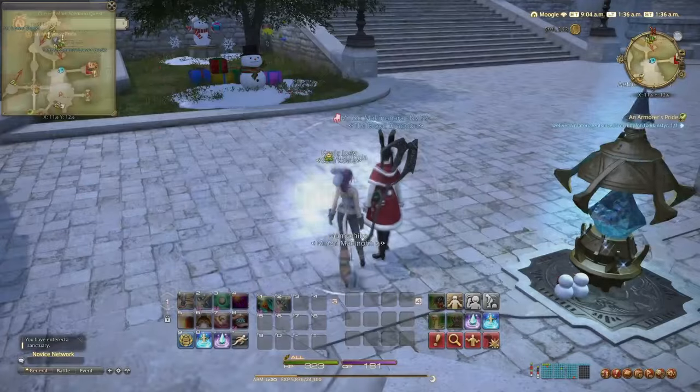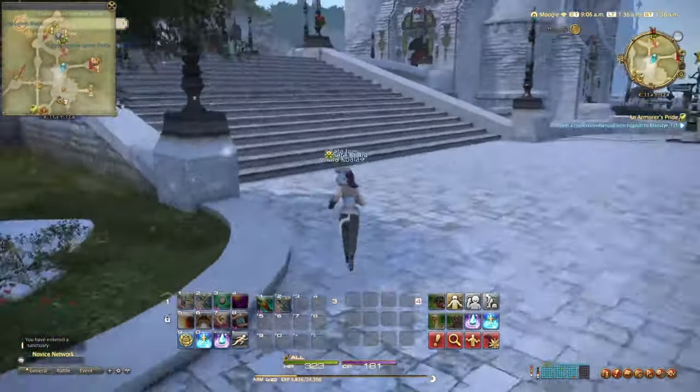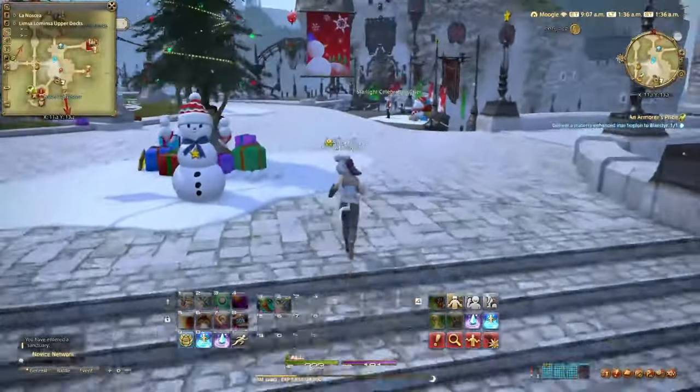It's nice and easy to get back — just use this shard here next to the marketplace and select Aftcastle. Then just up there over the bridge you'll be able to see him and hand over the item.